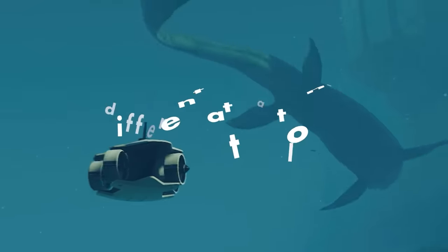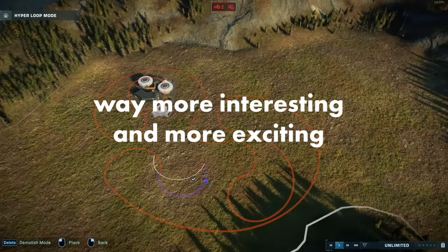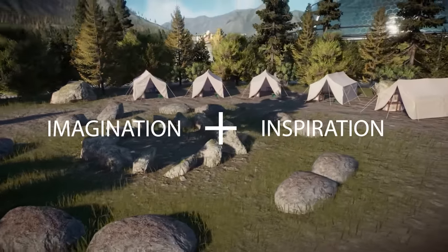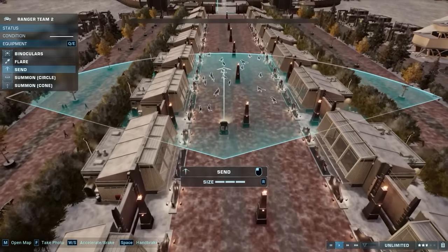I'm going to show you 12 different attractions that are going to make your Jurassic World Evolution 2 parks way more interesting and more exciting. It's not mods — all you need is a little bit of imagination and inspiration, and then you can do a lot more than just another viewing gallery or another tour.